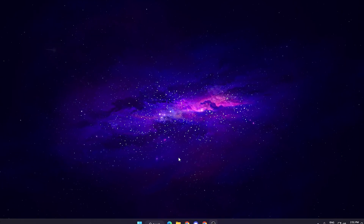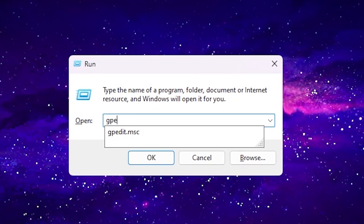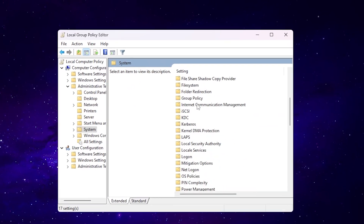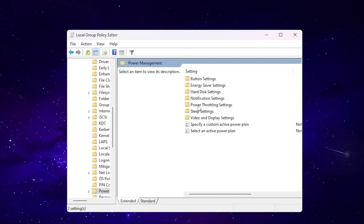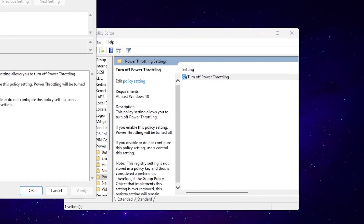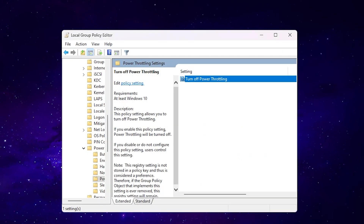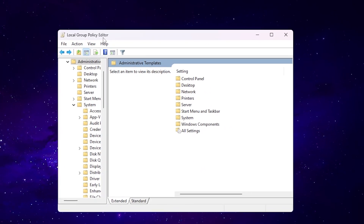The first step is to disable power throttling from Windows. Press Windows and R together from your keyboard and type 'gpedit.msc', then press Enter. Open up Computer Configuration, Administrative Templates, System, then scroll down and find the Power Management folder. Go inside it, find Power Throttling Settings, go for 'Turn Off Power Throttling', and enable that setting. After that, hit Apply and click OK.